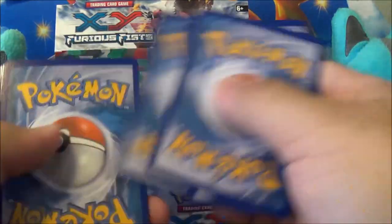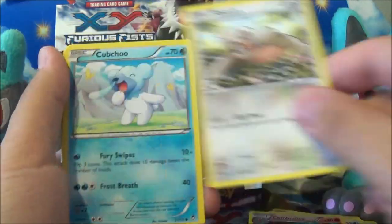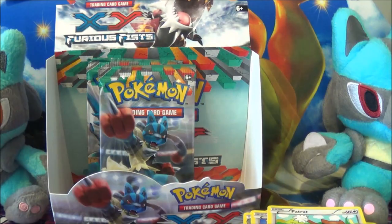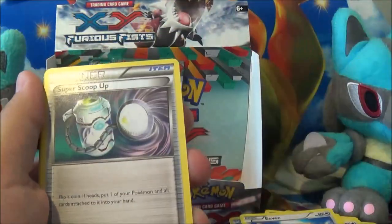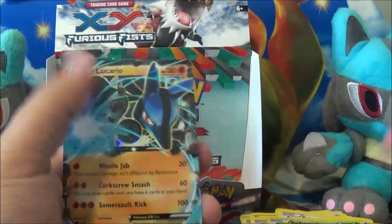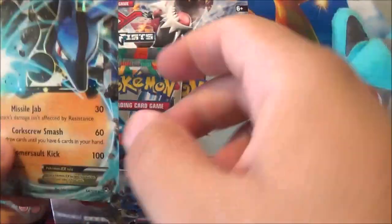Code card. Lickylicky, Combusken, Battle Reporter. Cubchoo, Skorupi, Eevee, Patrat, Pikachu Reverse, and a Braviary. Second to last pack. Code card. Jaw Fossil, Scoop Up, and a Researcher — all trainers again. Cubchoo, Patrat, Eevee, Scraggy, Minun, and Bellsprout. Oh my god — that was clutch! We pulled it!